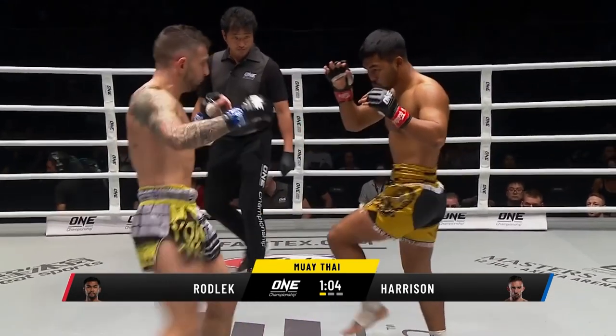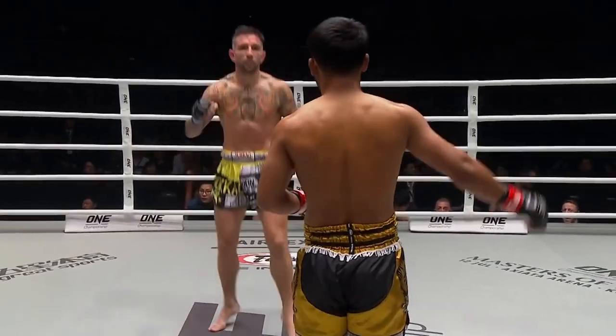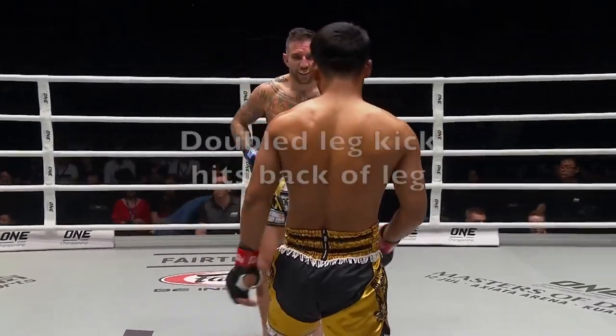He doesn't really turn over his hip — he just boots the leg kick up. Then again, more leg kicks. This is the first combination, and he starts doubling up the leg kicks.